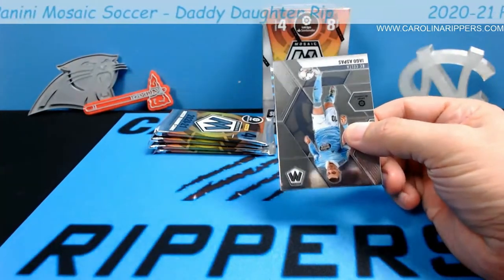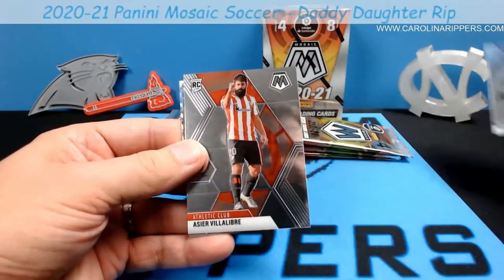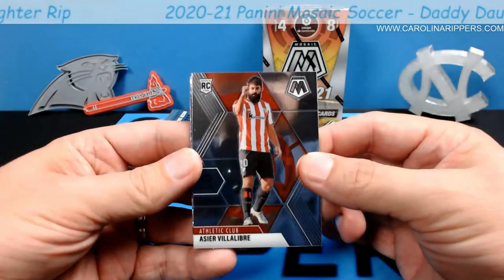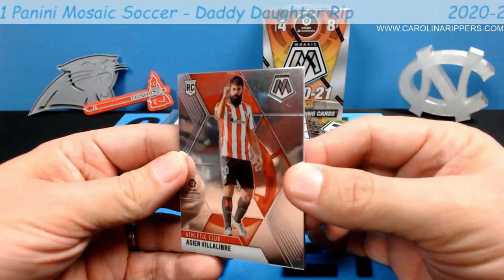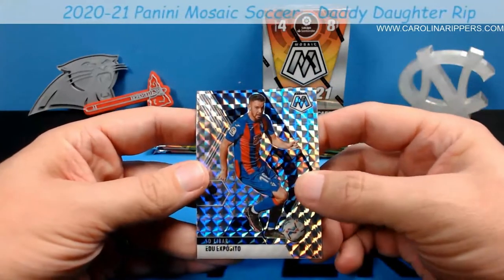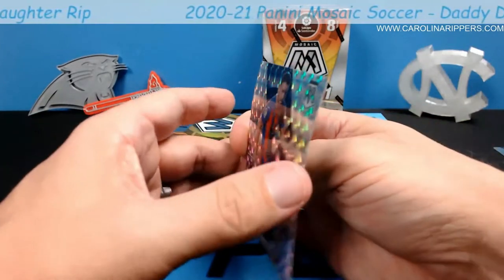Oh yeah, they look just like Mosaic football! We got a silver here in the back. I don't know any of these players' names — Iago Aspas, Asier Villalibre, oh that's a cool name. He plays for... that's on all the cards. LaLiga Santander — I guess that's the league. Oh look, you can see me! Hi! Look you can see Avery — Avery say hi. Javi Sanchez — those last two are both rookie cards, that's pretty cool. And here's our silver — Edu Exposito. What do you think? That would be my first favorite card. I love the mosaic pattern. Look at the bend on this thing, goodness. We'll set that one aside.